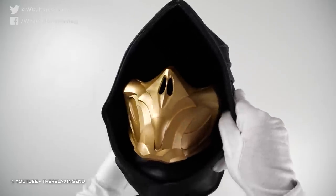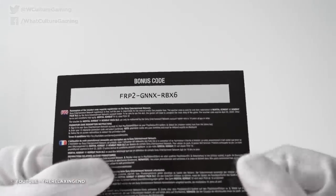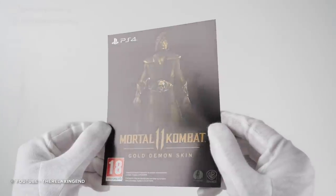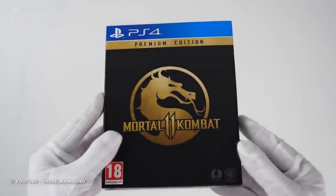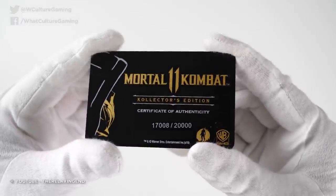That gold scorpion mask alone sent shivers through my spine, as did the DLC pass which gave players early access to the fighters before anyone else. And to top it all off, there were the gold skin variants for seven of the fighters. The gold demon scorpion has become much sought after for its clean, minimalist look. It's so bizarre that in a game as over-the-top as Mortal Kombat, the most wanted look is that of a refined assassin.